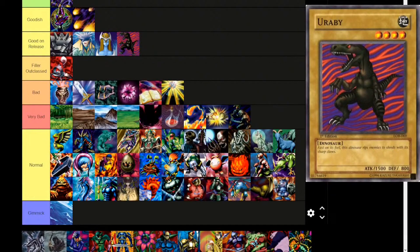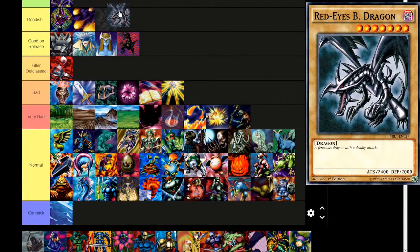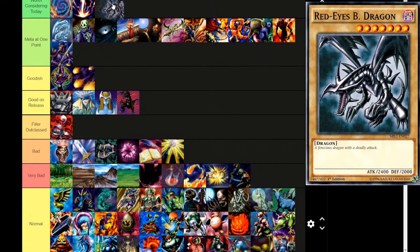Next up is the other flagship dragon — the Red-Eyes Black Dragon. 'Blue-Eyes represents power, but Red-Eyes represents the potential.' And how does that potential pay off? We'll see. Dark attribute, level 7, dragon. 'A ferocious dragon with a deadly attack.' 2400 attack, 2000 defense. There's a whole archetype built around it. Some of the Red-Eyes support is sort of close to meta, and there have been people attempting to play meta Red-Eyes in the contemporary game. Is it worth considering today? Maybe. I think Good-ish is a good place to put it, though in the context of Legend of Blue Eyes alone, you would not want to play this.